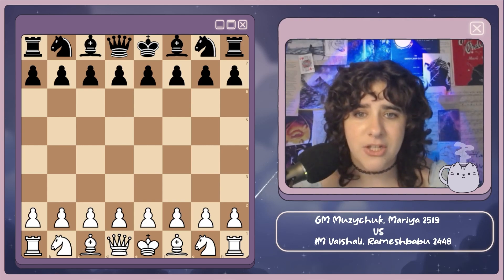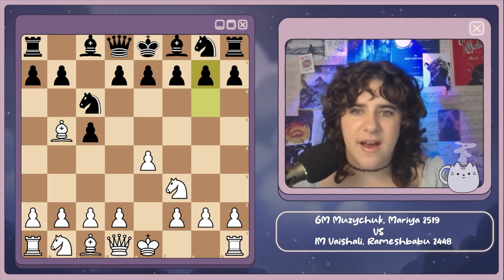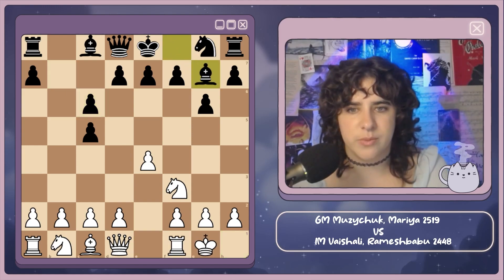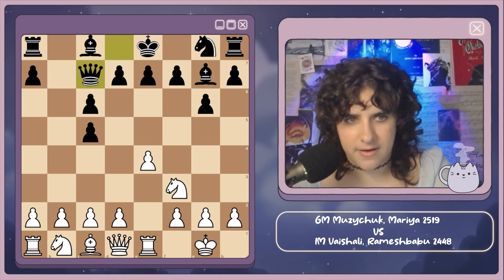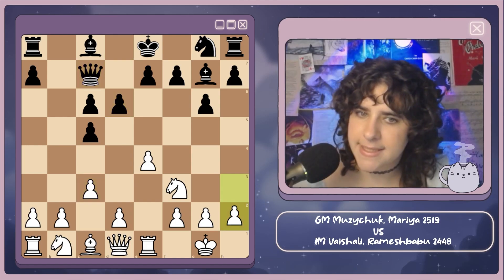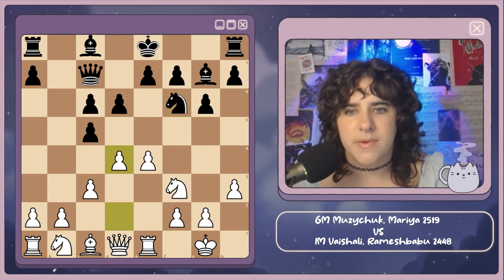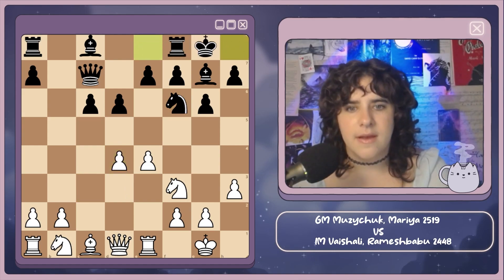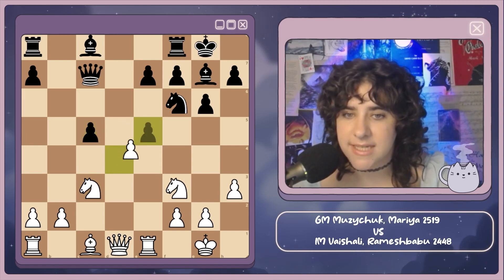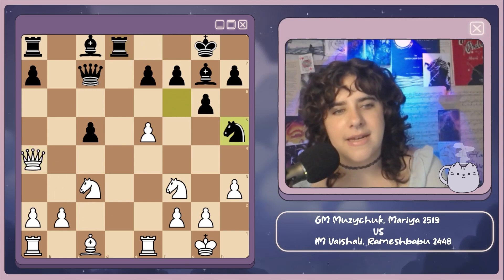Maria is a former Women's World Champion, she's playing with White. e4, c5, knight f3, knight c6, bishop to b5 — this is a Rosalimo Sicilian. Bishop takes, b takes, castles, bishop g7, rook e1, queen c7, and now c3 aiming to play d4, d6, h3, knight to f6, and finally d4 trying to break open the center. c takes, c takes, and now castles, knight to c3, c5, e5, d takes, d takes, and rook d8 attacking the queen, queen slides over to a4, knight to h5.